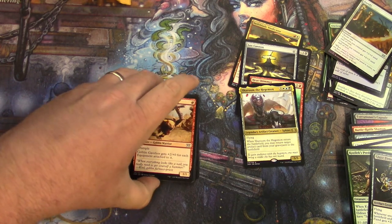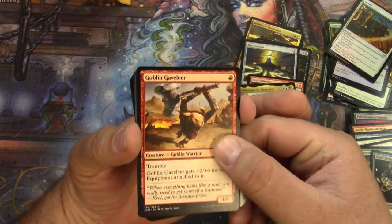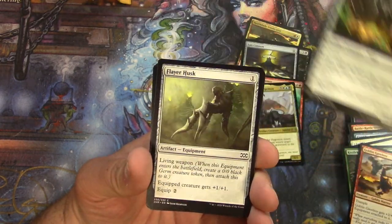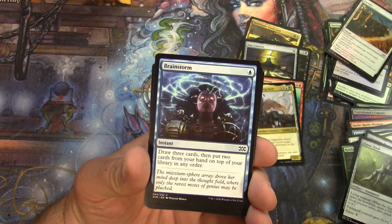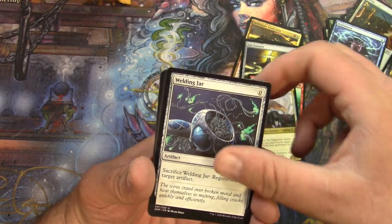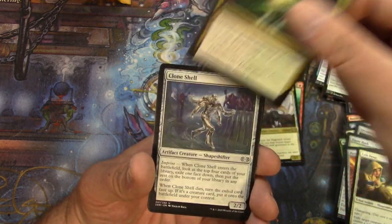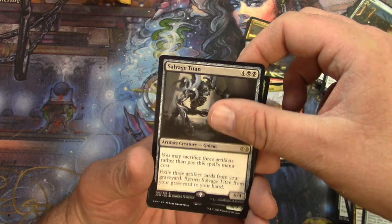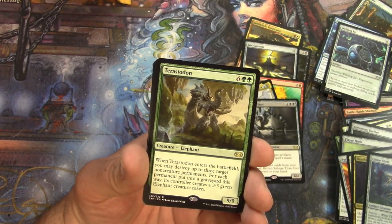All right, I'm back — can't even get three and a half minutes without an interruption around here. Telling you. All right, here's the rest of these: Husk, Brainstorm, Welding Jar — that's pretty good.